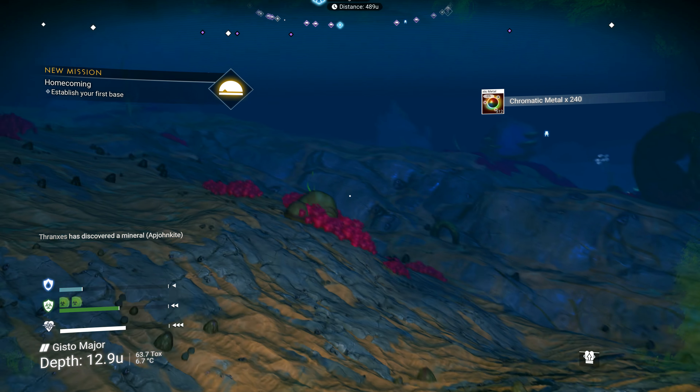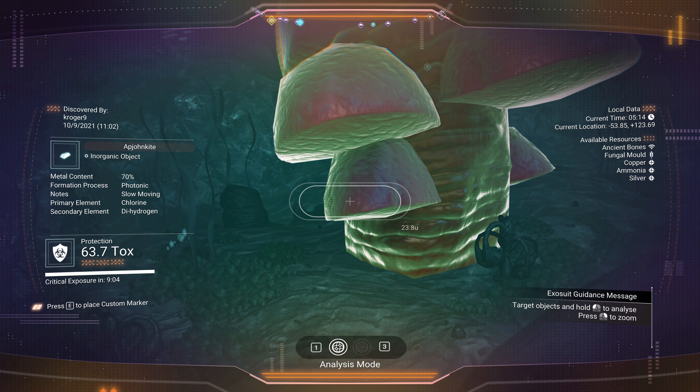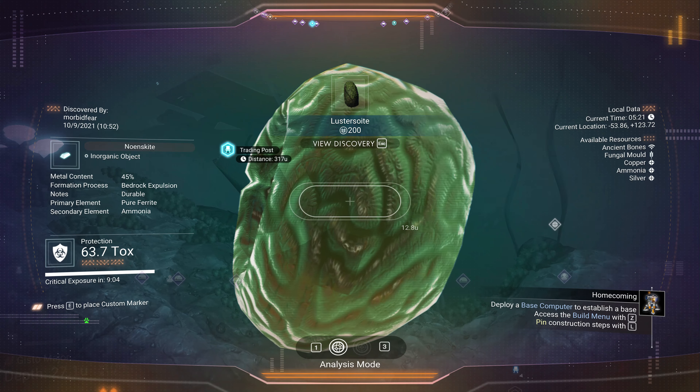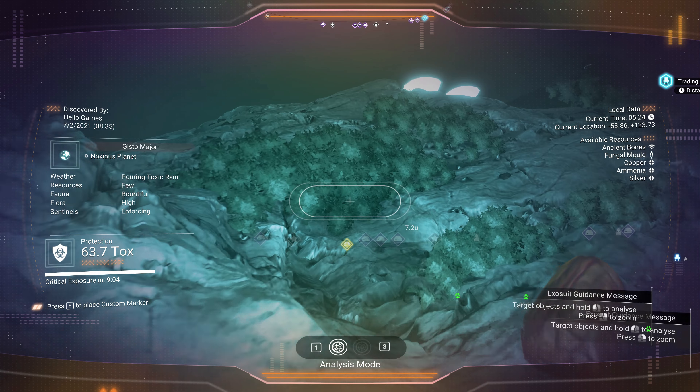We've still got this Minotaur somehow. We're on 'Establish Your First Base' and we did not finish it. Let's see — it was 12 out of 18 minerals, 11 out of 12 plants, 9 out of 10 creatures. So we need 6 more rocks and one of each of the other stuff. Six more rocks is going to be tough because I bet it's these little tiny ones too.